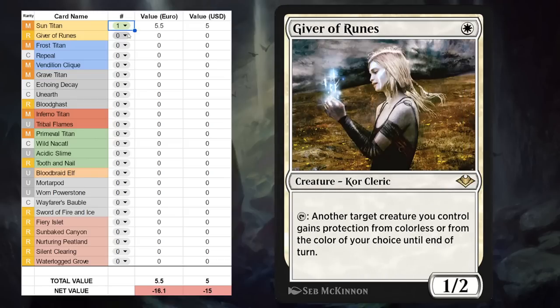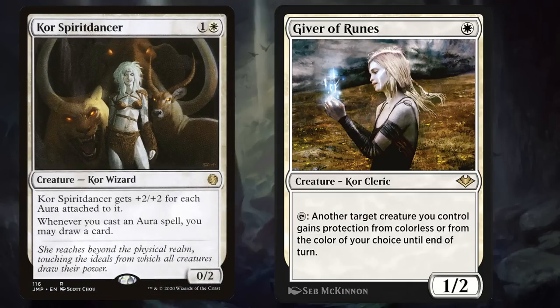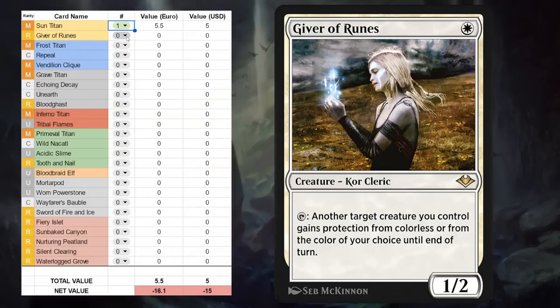Next up we've got Giver of Runes, a 1-mana 1/2 core cleric at rare. It can tap so that another target creature we control gains protection from colorless or from the color of our choice until end of turn. This can be a very nice one-drop for any deck trying to go all-in on one creature — thinking of the aura strategy where you can play turn 1 Giver of Runes, turn 2 play Sram, and then start loading a bunch of auras onto it with the protection from Giver of Runes. I can definitely see myself building some Historic decks with 4 copies of Giver of Runes, so the value keeps going up.